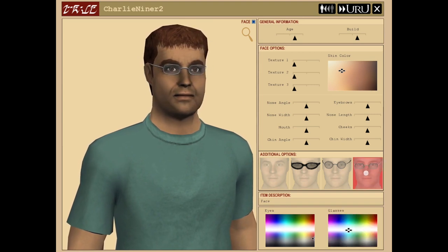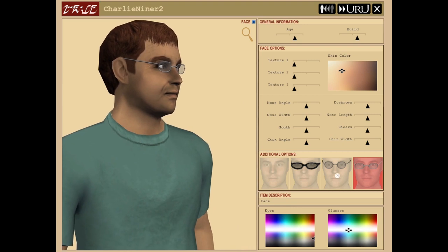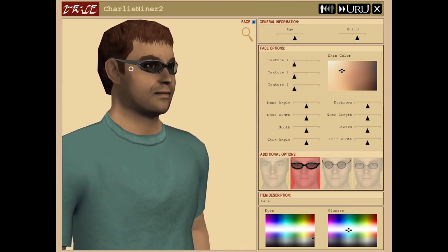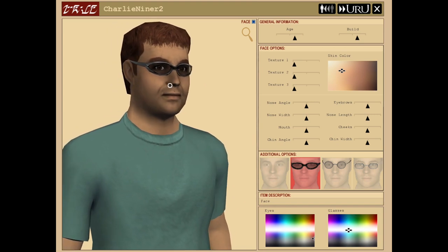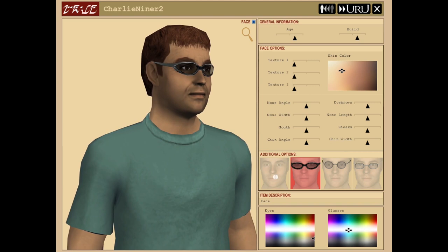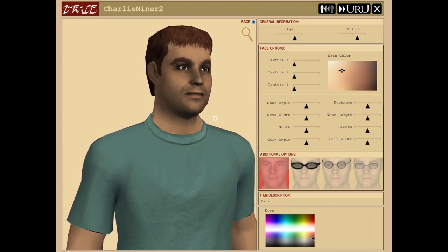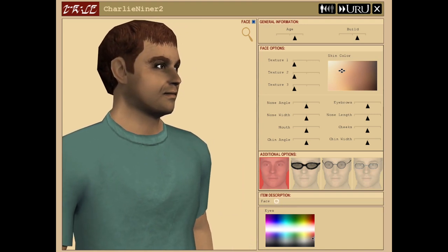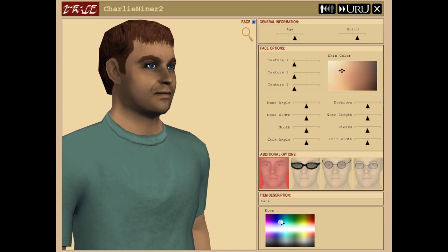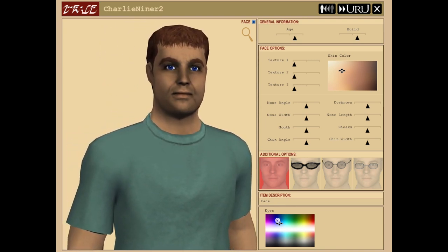Should we give him some glasses? Old age is getting to your sight — you need your reading glasses now. He's not ready to give up the ghost. He still wants to seem young and cool with his knockoff Oakleys, but we're not going to do that. No glasses — he's got contacts. He's got a 401k, he can afford contacts. Eyes: we'll go with my eye color, we'll go with a sapphire blue. There you go, sapphire blue.